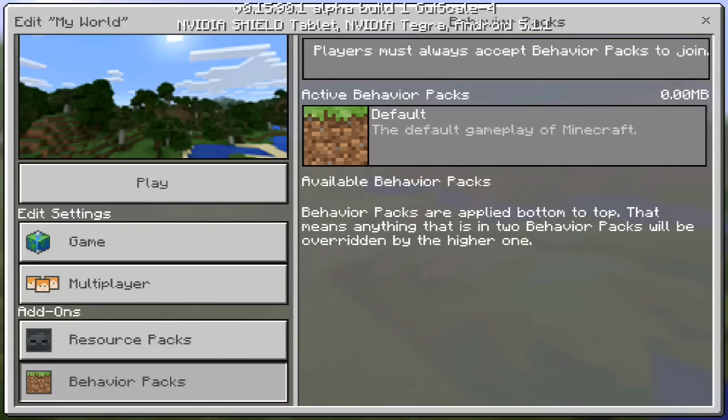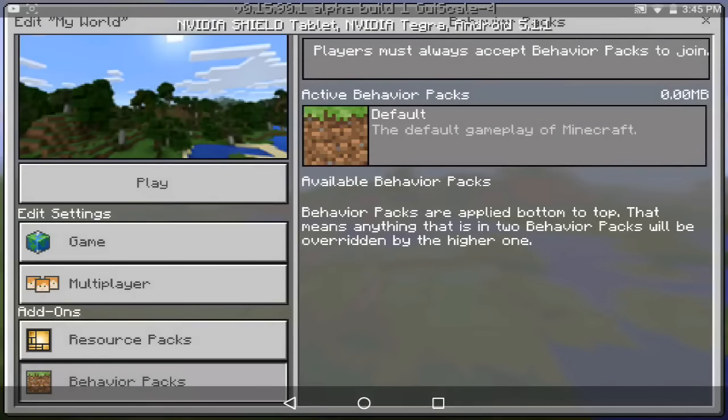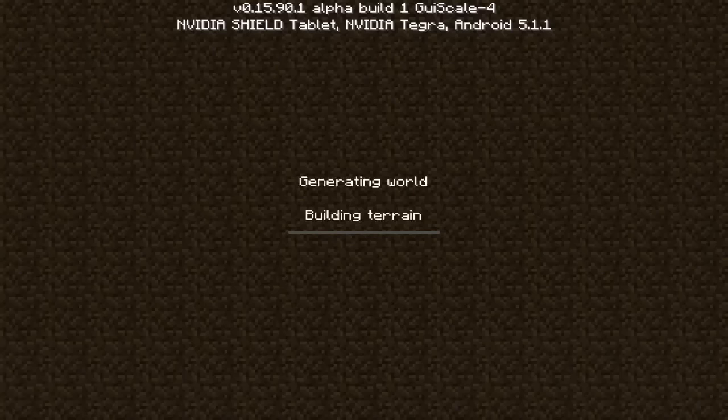Some people think addons are texture packs, but they are quite different. This here is not an addon, just a resource pack. Resource packs could be a texture pack or an addon — they can be different things. Anyways, if I go into play, you will see that the beams have finally been fixed.